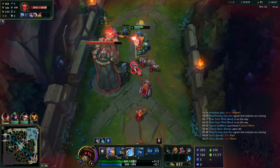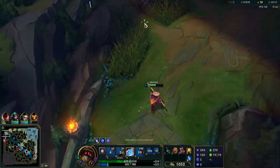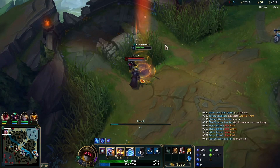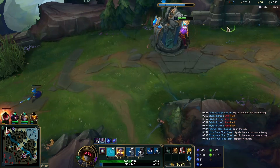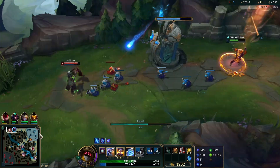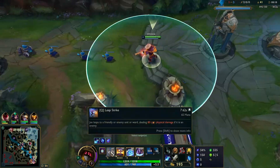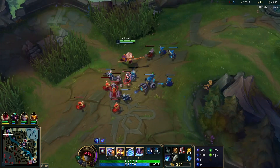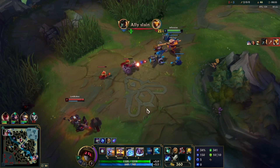Now I'm going to go for this tower plate, with the plan to shove this cannon wave so that Jayce can't use it to get a plate of his own. But my damage isn't high enough, so I don't clear it fast enough before Jayce gets back to lane and insta-shoves the wave to stop my back. We have no mana and Jayce is going to pressure us under our tower. What I should have done is immediately recalled after shoving the wave and crashing it into his tower — then we wouldn't be in this spot.